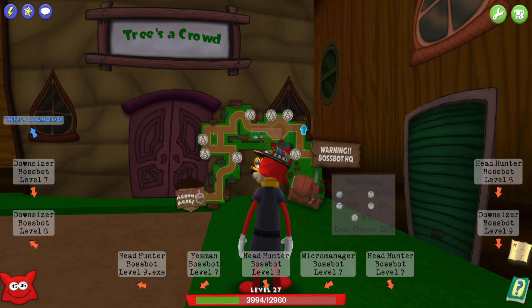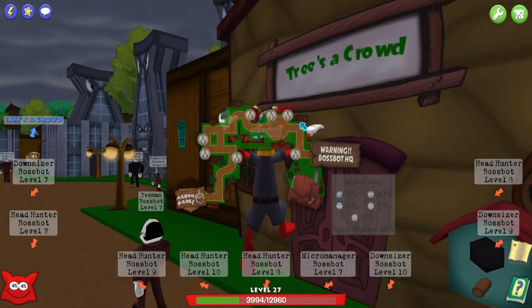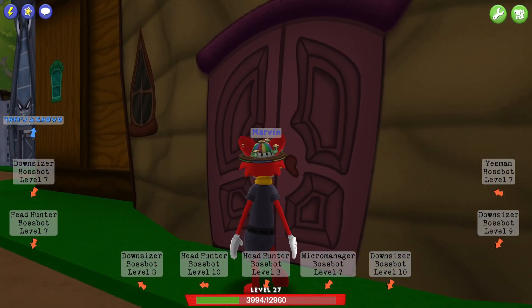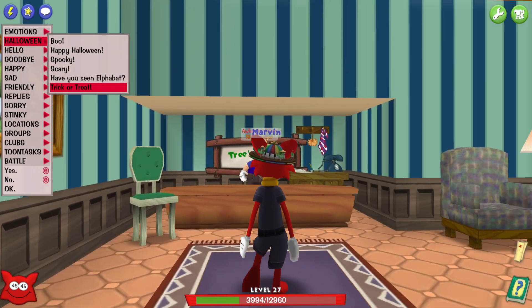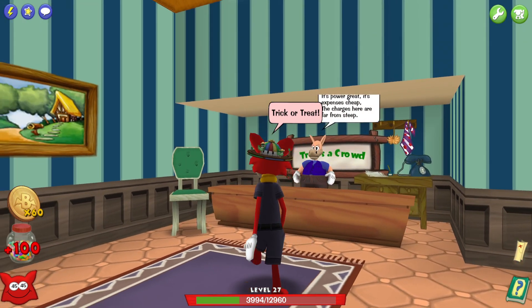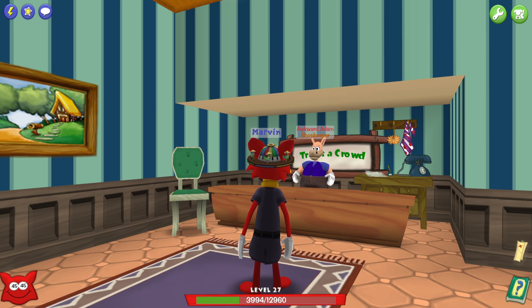Three's a Crowd on Walnut Way in Acorn Acres is kind of near the end of the street, but it's a pretty small street with a decent shortcut, so it shouldn't take you too long. You go to Halloween and say trick-or-treat once again, and there you go — you got your bat coins and jelly beans. Then we have one more place to go to in Lullaby Lane, called Deep Sleep for Cheap.